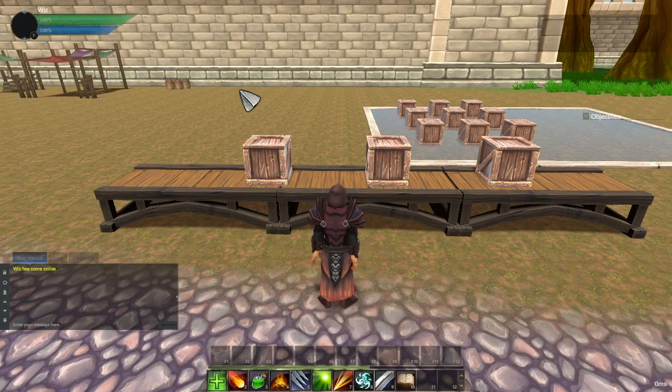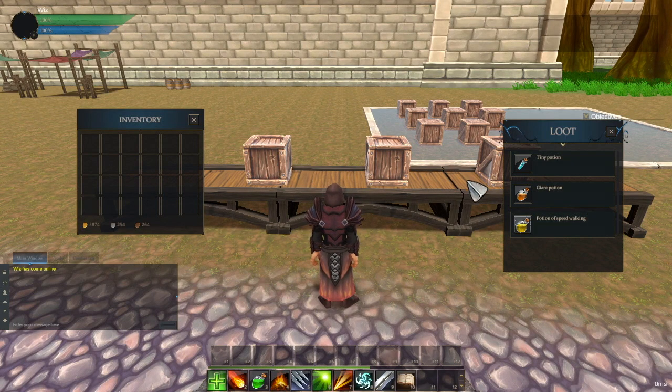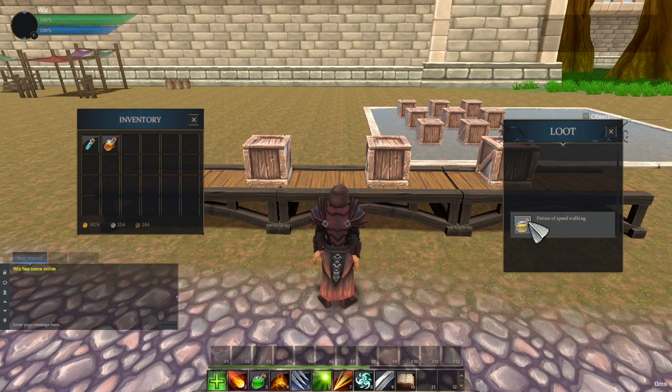Hi everyone, today I'm going to show you inventory and loot in the game. I added the possibility to loot from objects and creatures, and after you loot it goes to your inventory. Let's give it a test — you can see that when I open this box I got some loot.